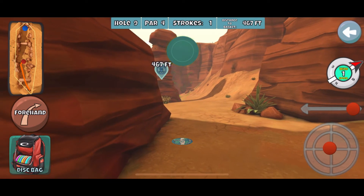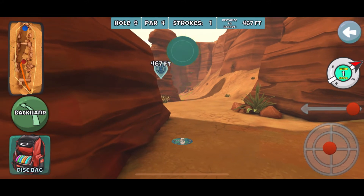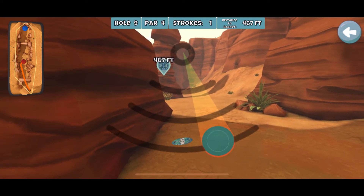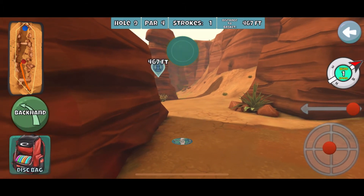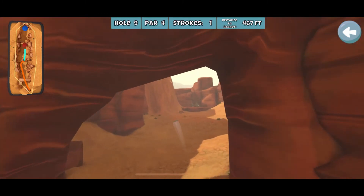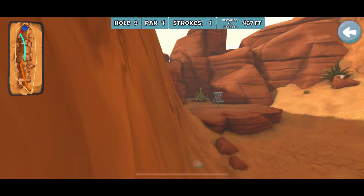I'm thinking about my line and I decided to go forehand here. Whether you get on the left side or right side of the pillar, that skip is going to put you in a pretty decent spot for an eagle attempt. If you end up on that ramp on the left side of this pillar, you're also going to have a shot at eagle, though it's definitely a difficult ace. That worked out really well, and this is really just a shot about spending some time in the practice function.